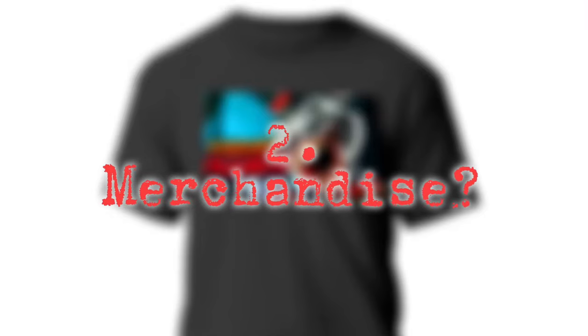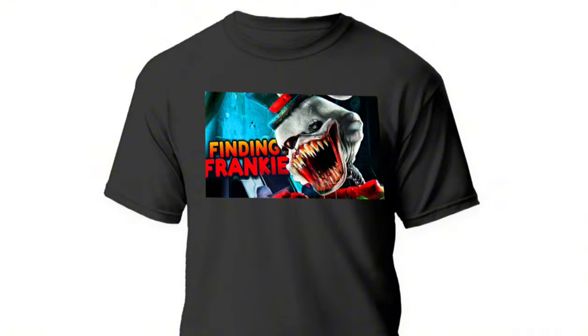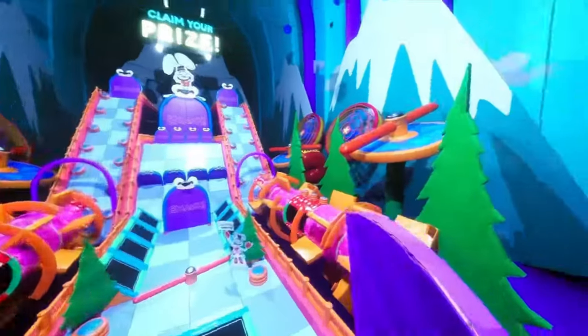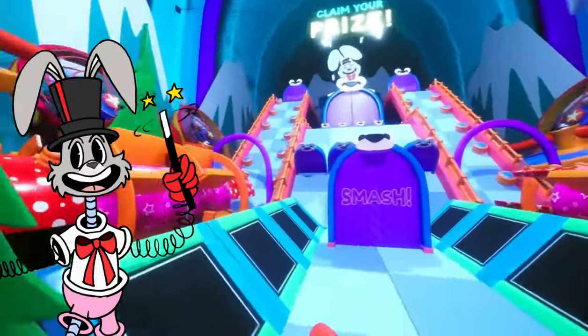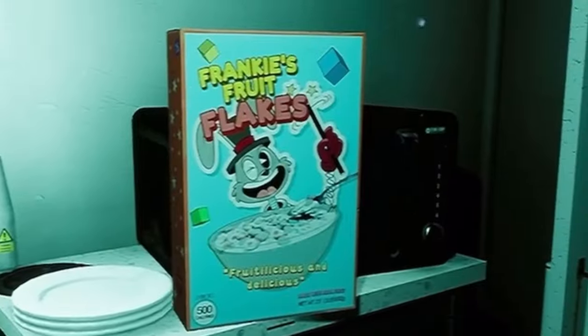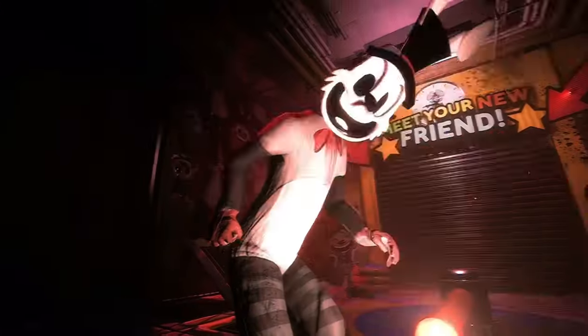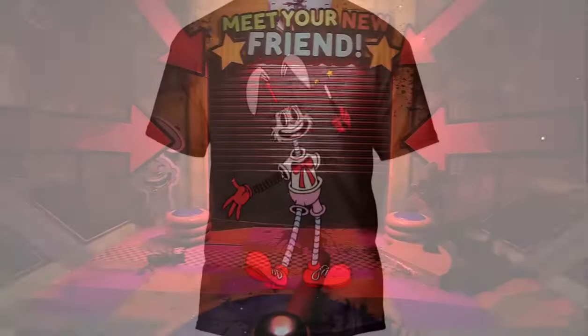Number 2: Finding Frankie Merch. And I'm not talking about marketable plushies you can buy online. In the game, there are a bunch of items based off of the game's mascot, Frankie — like these costumes, these cereal boxes, or these plushies. But don't worry, collectors — I can guarantee there will be Finding Frankie merch in real life for you to buy later.